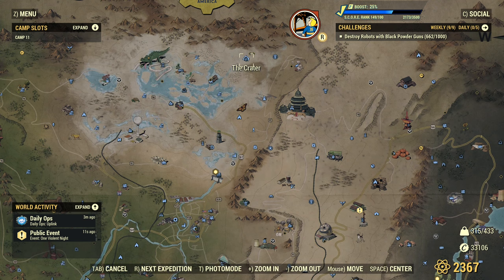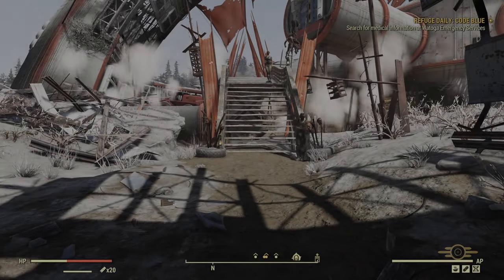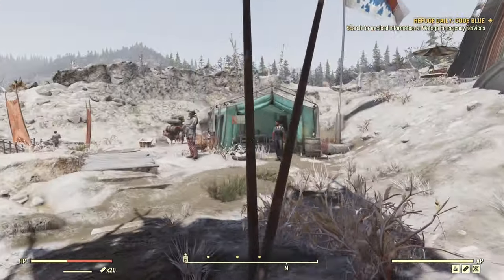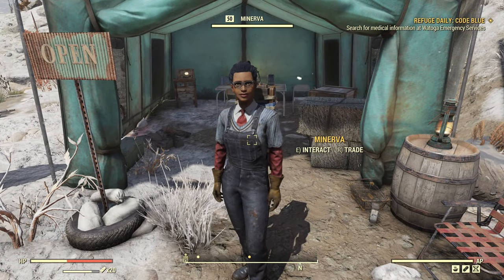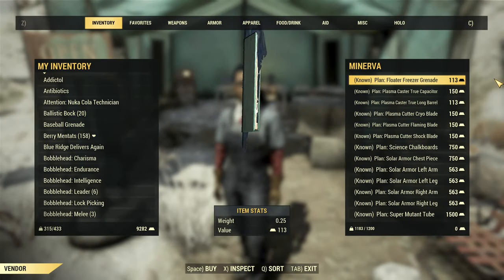Hey fellow Vault Dwellers, Minerva just arrived at the crater. Just turn left from the spawn point and you can see her tent over here. She's going to stay here for 48 hours so don't miss anything that you want to buy in her inventory this time.